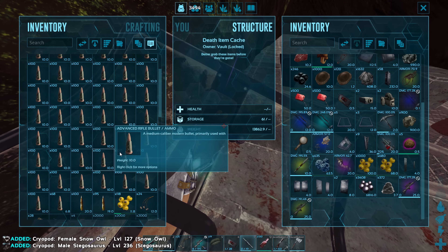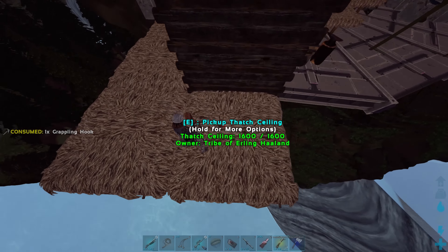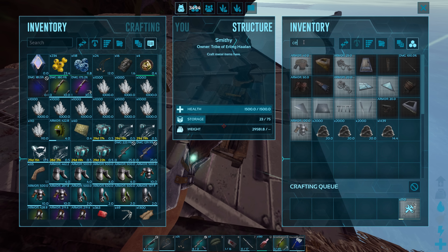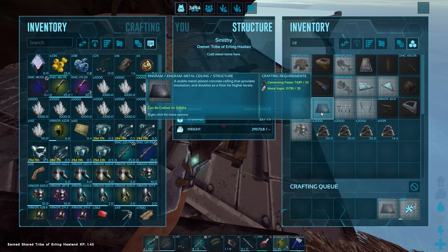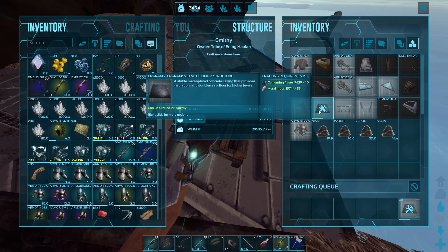When I scouted I found a base up in the cliffs on the cliff platform. Me and Doc had an idea to actually build a platform and soak from it, and then we could get into the base like that - so that's exactly what we're going to do.